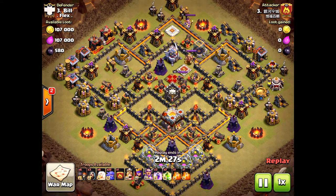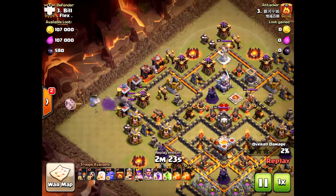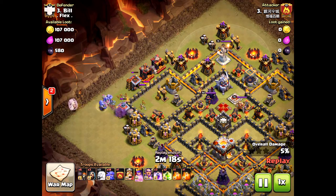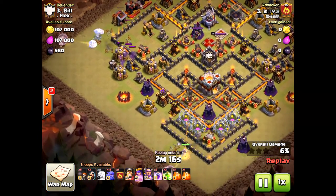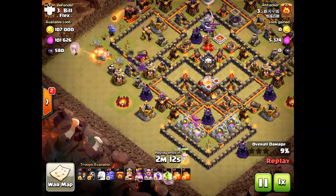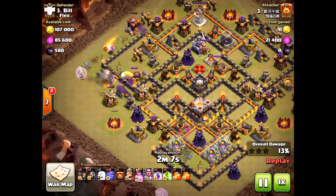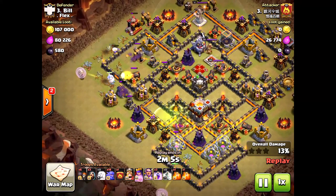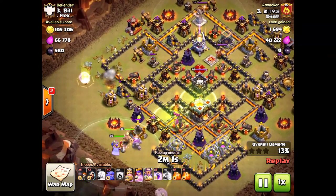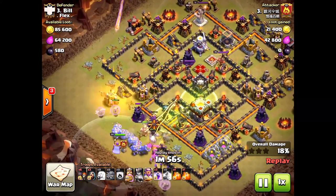This is their number three against our number three. The defense is not quite maxed out structurally, so we're definitely at a disadvantage. He's coming from the south because when he drops the bowlers, he's creating the funnel — the main bulk of his bowlers and king will path towards those inferno towers. I think he should have gone for the eagle artillery first and funneled from the north.